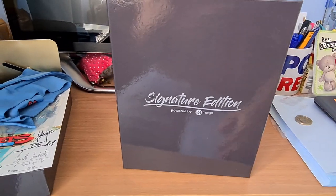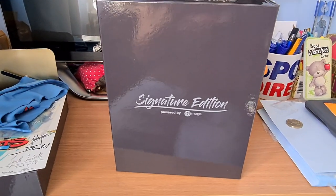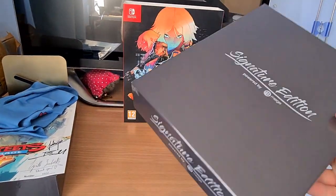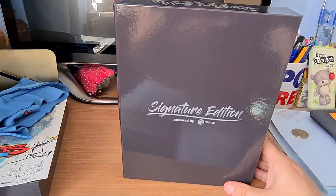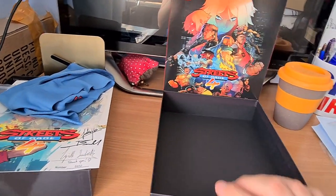Inside the O card is this — it's like a big sort of PC big box, like if you remember the old PC big boxes from the 90s. It says Signature Edition on it and literally nothing else. There is nothing else on the box to say that it is Streets of Rage 4. So these are clearly reusable boxes.